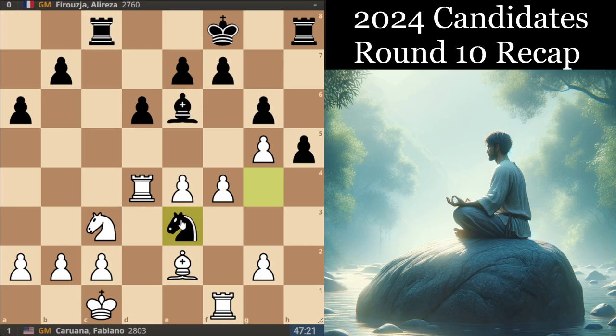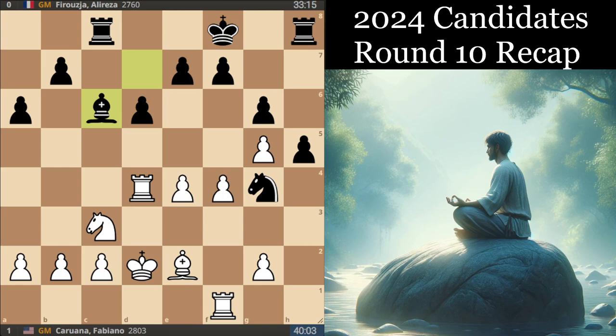Ne3 and bringing the knight back in might have been a better idea, taking like Nc4, Kd2. But in the game we had Bd7 — a slightly weird retreat. Kd2, Bc6, Nd5, just kind of keeping that bishop a bit shut in. I like Black's move f5 — it's a nice way to unbalance the structure and try to get some play. If White takes, the idea is Black's going to go e6 and get some play in this way.